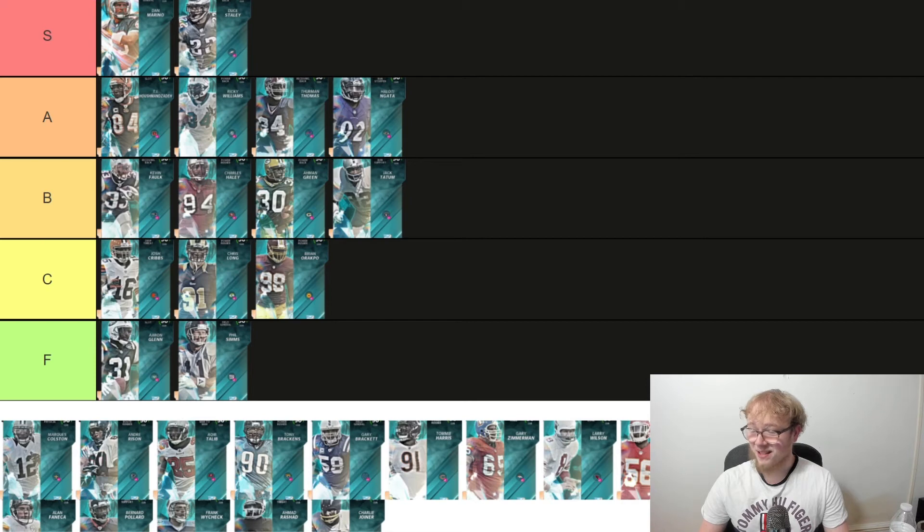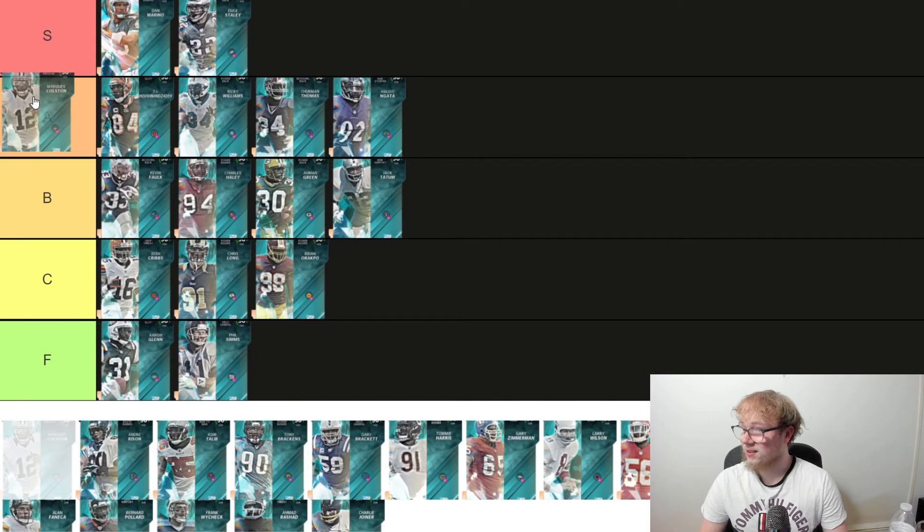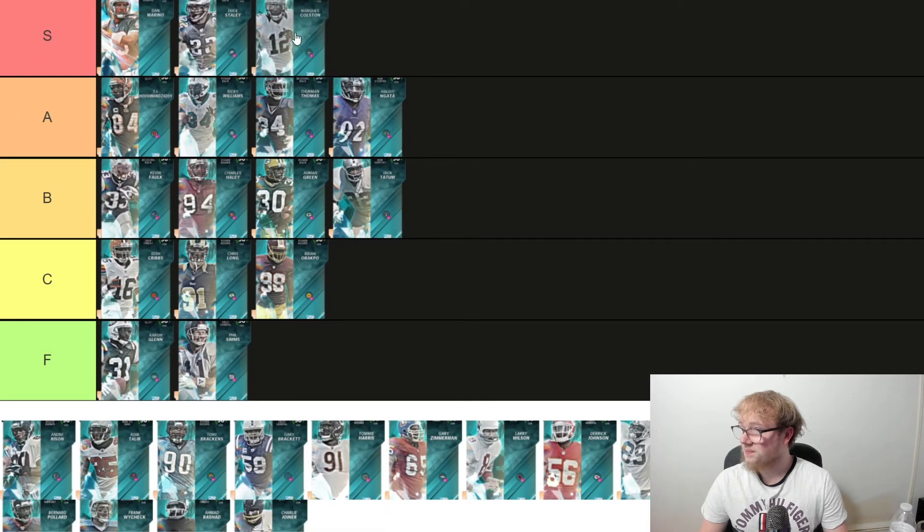This card right here — Marcus Colston — I want this card so bad. He's got 89 speed, 6'4", 225 pounds, physical archetype. 87 medium, 90 short, 91 deep. I love Marcus Colston. Marcus is going to be S tier. Out of all the receivers, I feel like he is the best one that came out. Six foot four, physical archetype, he'll get some good abilities.